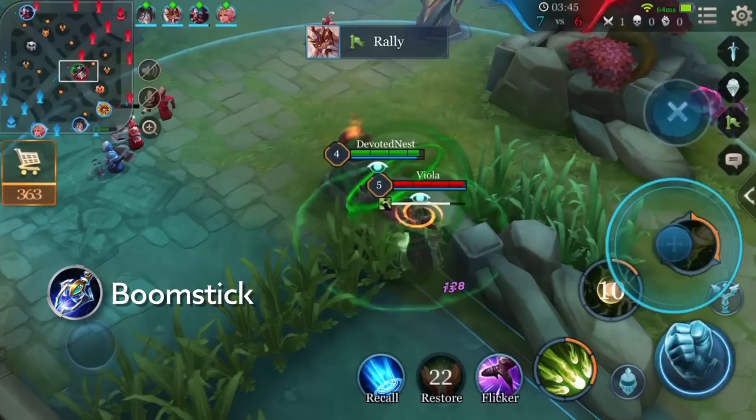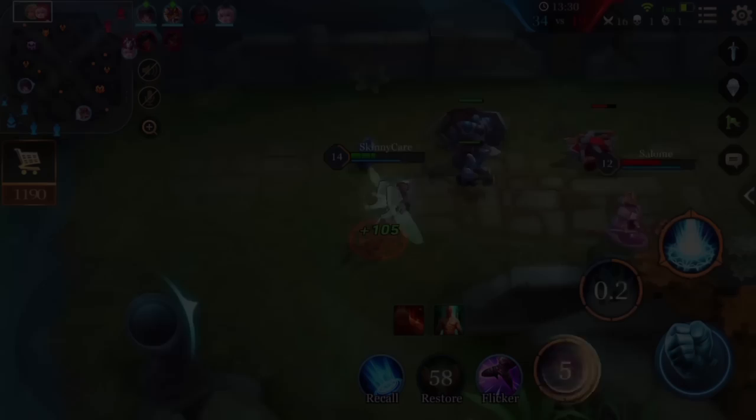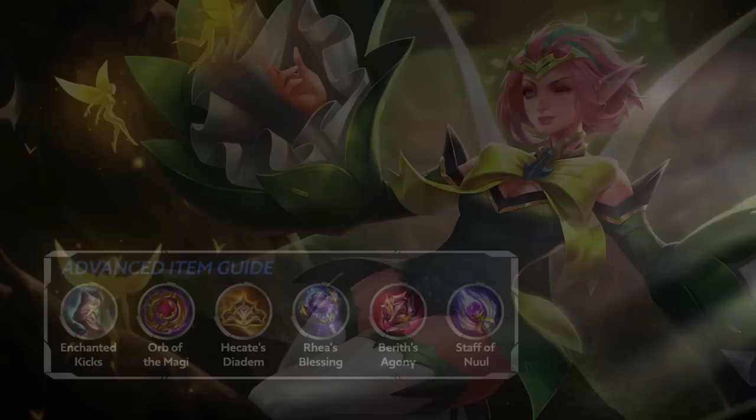Popular mage items such as Boomstick and Hecate's Diadem provide maximum damage output in the early game, so they're more suitable for mages like Natalia who excel in nuking down enemies. However, for mages like Krixie who are weak in the early game and strong in the late game, Orb of the Magi is definitely a better choice.